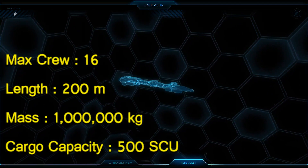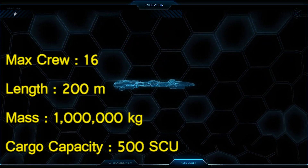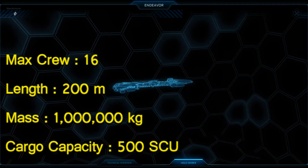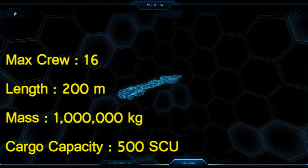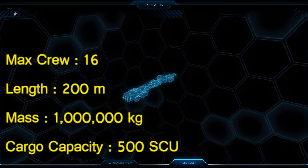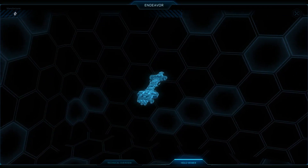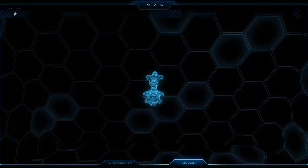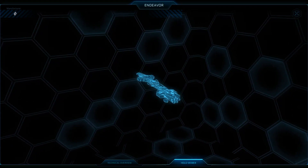Its cargo capacity is at 500 units, but this is in the Explorer cab only, which can detach and go for cargo runs. We can have more cargo capacity if we store cargo on the Hangar module — one of the modules we can equip the Endeavor with. It has been stated that we can have around 4,500 units if we use half of the available space in the landing bay.